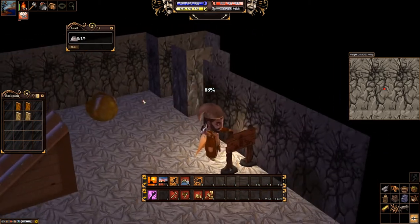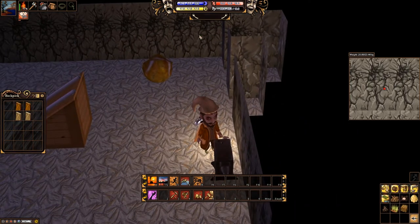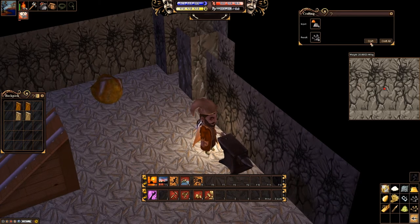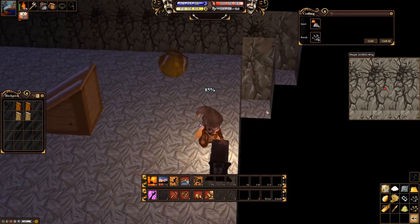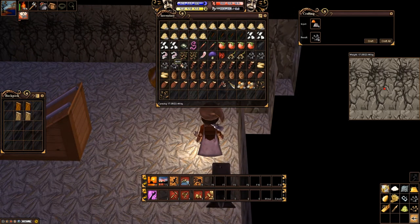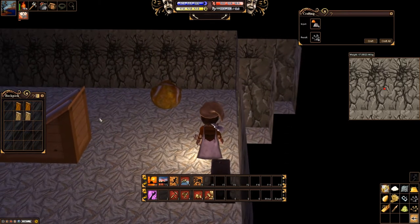I'll show you how that works in a moment because we're going to need some nails to build our mine support that I showed you in the last episode. So we're going to go to our crafting menu — it's in processing materials, nails — select the anvil and use it to craft the nails. You'll see my iron is selected; it doesn't take very long at all, and now I have five nails. We don't ever have to go get nails again.